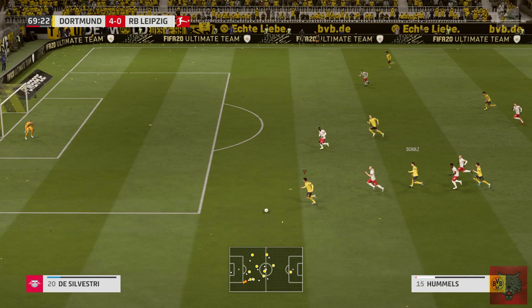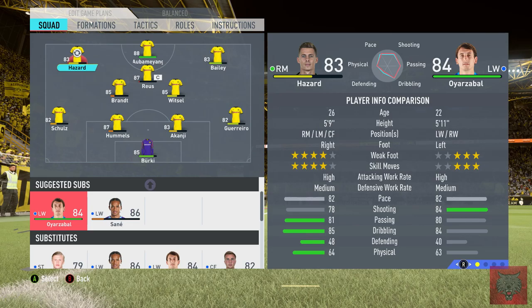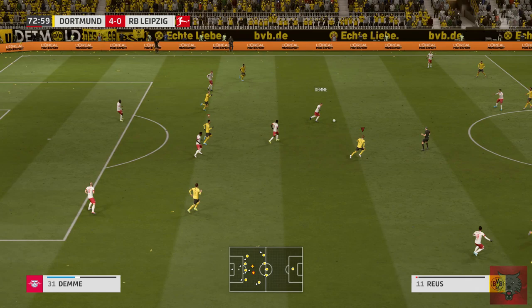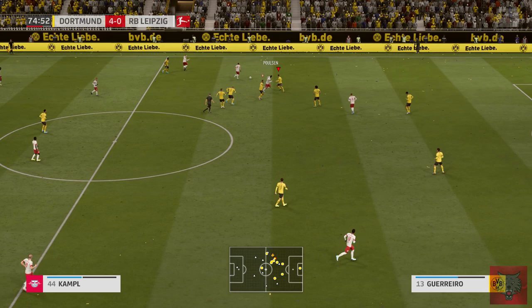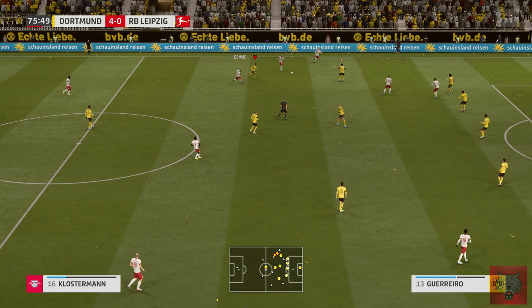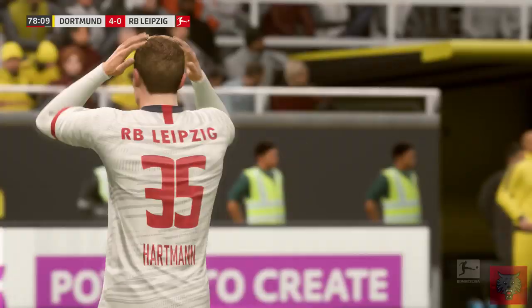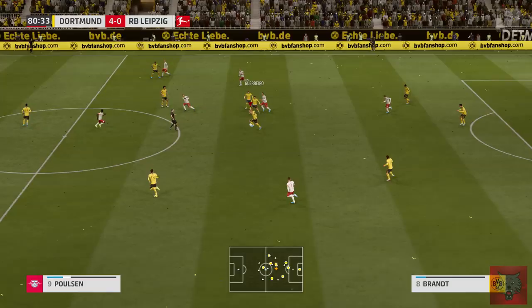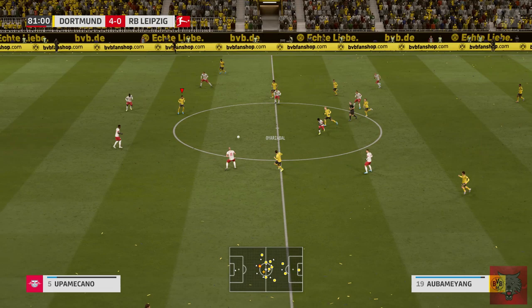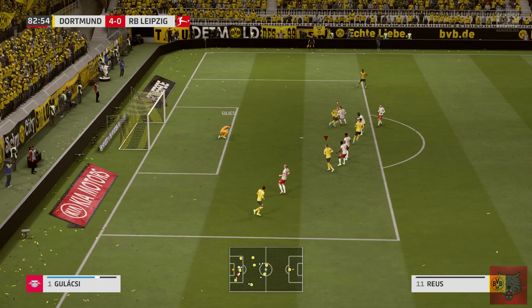Somehow Hummels has found himself up the other end there, nearly looking to whip it in. Toprak is having his break now - Hummels is back from his injury. My team is exhausted by the amount of matches we've had. We're going to do our triple threat substitution - bring on Leon Bailey and Aubameyang. They are getting back some dignity in this match, but they're still 4-0 down.